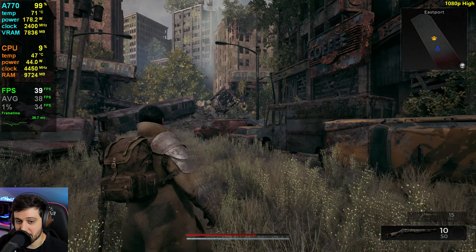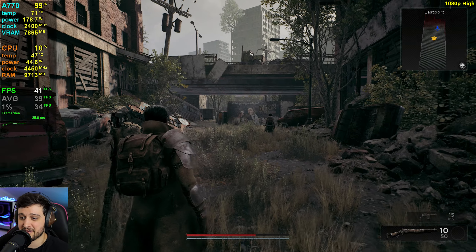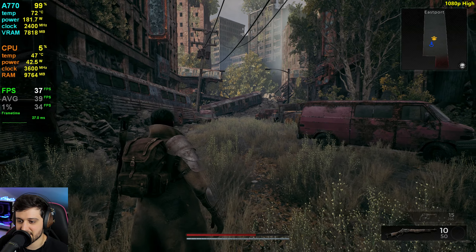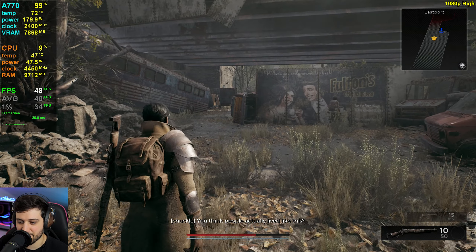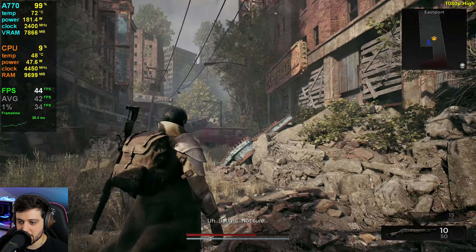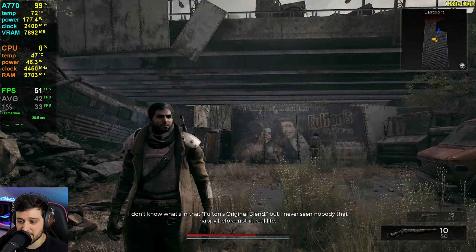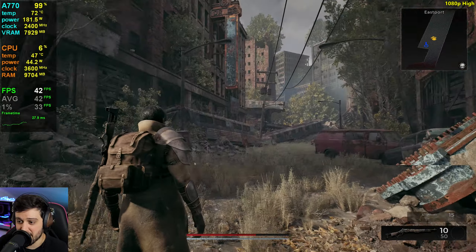With XeSS on ultra quality as well, you can expect 35-plus FPS most of the time. It's not too bad — a really similar experience to ultra quality XeSS. It still looks really weird in terms of the softness and the noise, and there is also a bit of ghosting — a little trail around my character — and it's quite noticeable. So native resolution does not look very good here in this game at all.